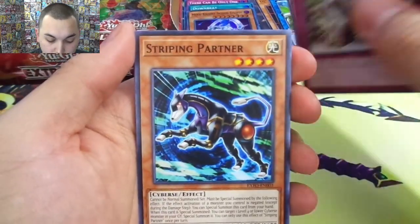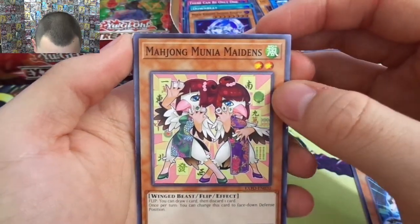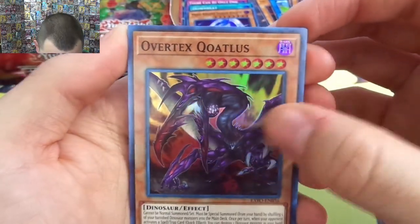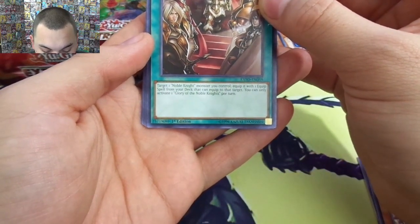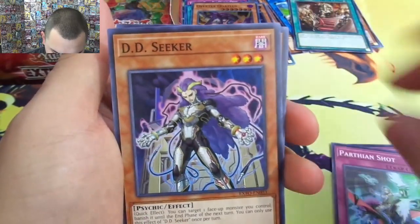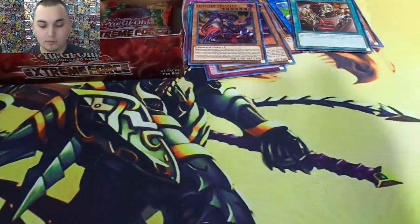Another Scroll, Striping Partner, Mahjong Maidens — playing some mahjong. Overtex Quallets — sweet looking card, it's a dinosaur. Glory of the Noble Knights — target one Noble Knight monster you control, equip it with one equip spell from your deck that can equip to that target. Nice free way to get some attachment out of your Noble Knight in a pinch. Quick-play — I like it.